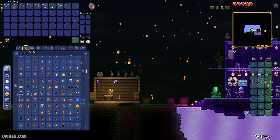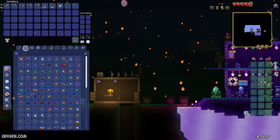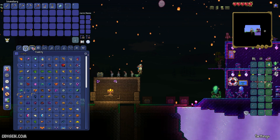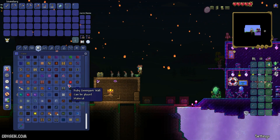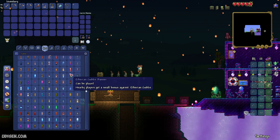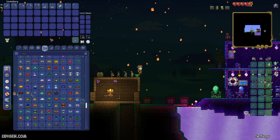I believe we have armor here. I want, for example, stardust armor — yes, so definitely it works. As you can see, we have unlocked all 5,000 different items and blocks. 5,000 — oh my gosh, it is so beautiful.